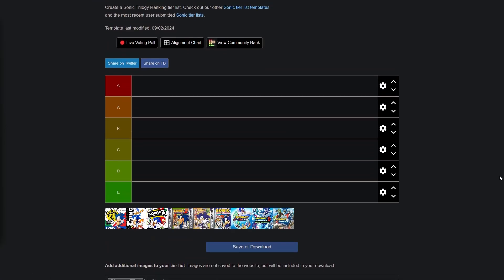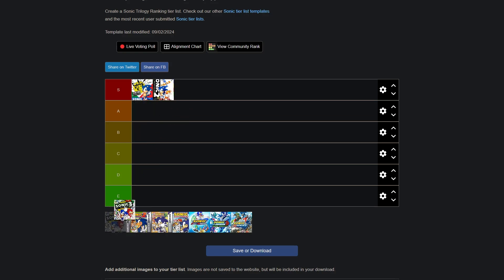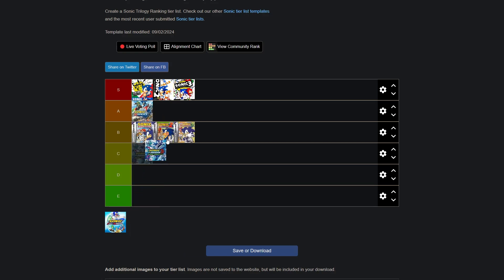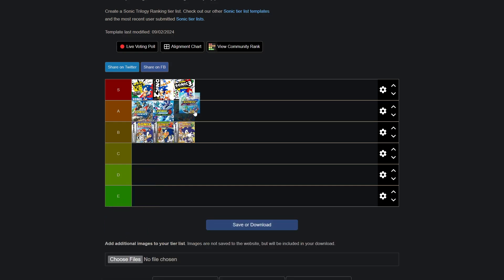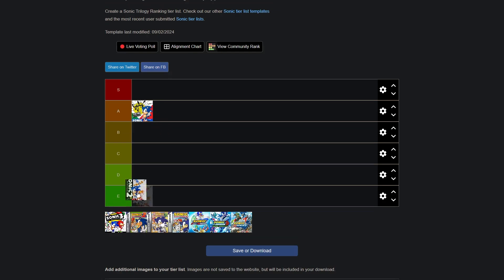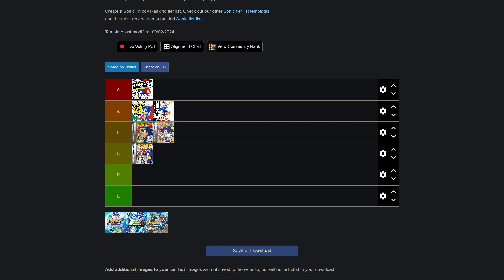On to the rankings. I'll do two sets — one where I rank each trilogy as a whole, and another where I rank the games individually. The Classic Sonic Trilogy gets the S rank. The Advanced series is tougher to rank because there's a lot I like but the games aren't great overall — I'll give them a B rank. The Riders series gets the A rank. I know I flip-flop on some aspects of Zero Gravity, but it's a good game, and Free Riders doesn't offer much but it's a solid game I'm glad I finally got to experience. Now for individual rankings: Sonic 1, A rank. Sonic 2, A rank. Sonic 3 & Knuckles, S rank. Advance 1, C rank. Advance 2, B rank. Advance 3, B rank. Sonic Riders 1, A rank. Sonic Riders Zero Gravity, A rank. And Sonic Free Riders, B rank.